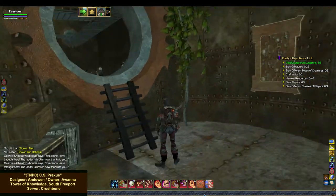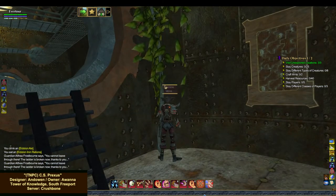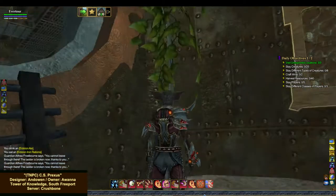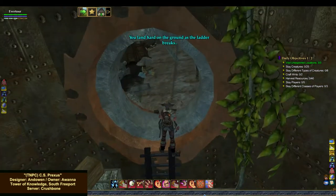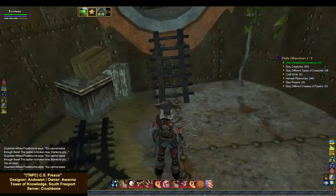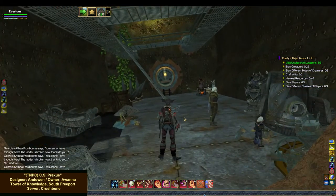Look, a little vine going up the side — that's pretty cool. There's something here I can't click. Is it like a hanging vine put upside down? It won't let me click it. And the text reads: 'You land hard on the ground as the ladder breaks.' Oh, I get it — I fell through the hole! That's awesome, I totally love that. And look — it's cockeyed! Way cool.